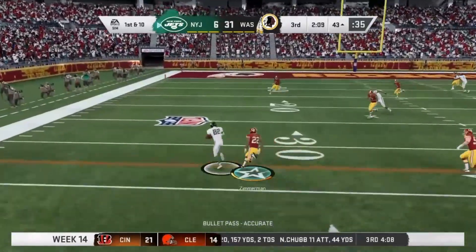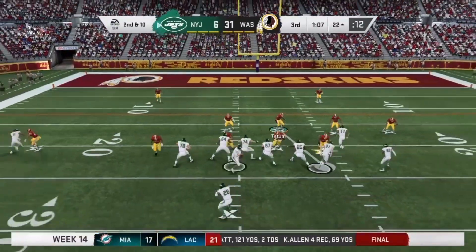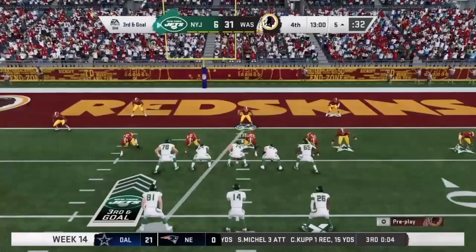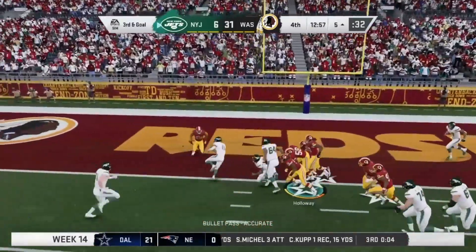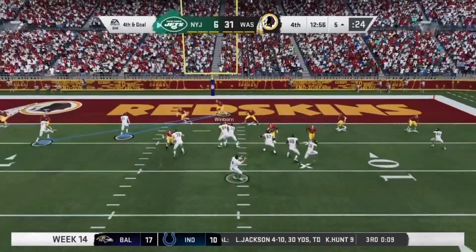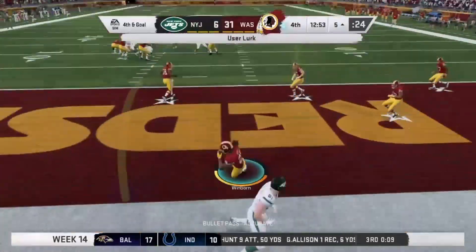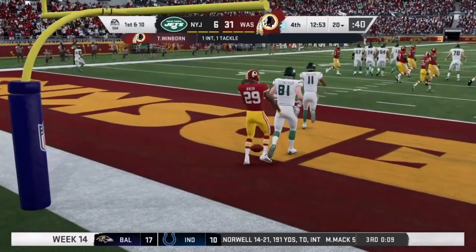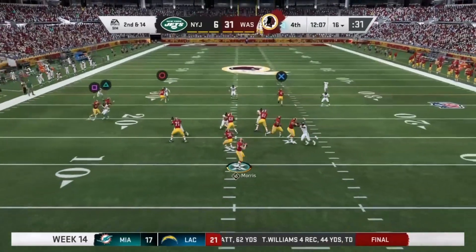A wide open man across the middle for Sam Darnold, who picks up yards to the 22. Second and 10, another play up the middle — first down Jets. They're moving the ball. A tipped pass nearly intercepted, nearly caught for a touchdown. The Jets go for it on fourth and goal, Darnold throws, and it's intercepted by Trey Winborn. Actually a really good interception because it gains yards for the team — if incomplete, Washington would have gotten it at the 8.